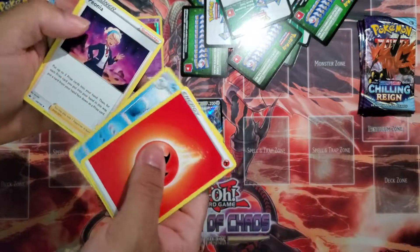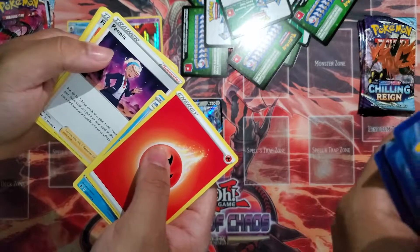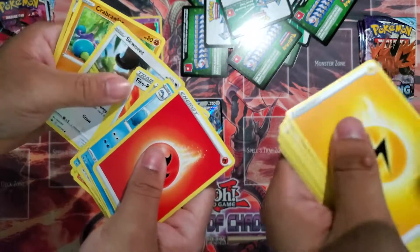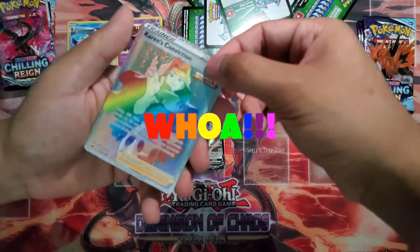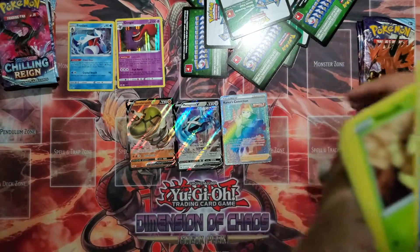Fire Energy, Sealeo, Pikachu, Five Resistance Gloves, Larvesta, Sableye, Scorbunny, Brawler, Dugtrio. Whoa — Karen's Conviction Rainbow Rare! Whoa, that's nice. Do you really want a Rainbow Rare Karen? No, I want a Moltres. But who cares dude — it's a Rainbow Rare, we got it!